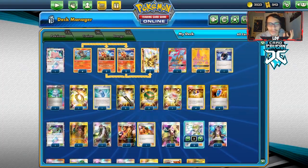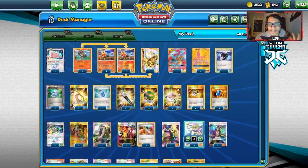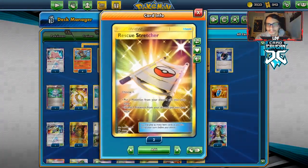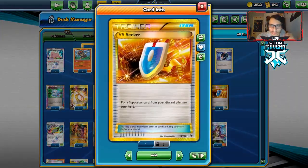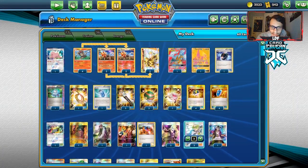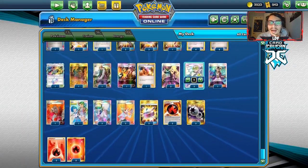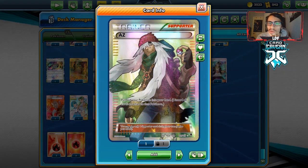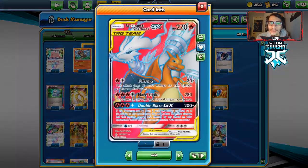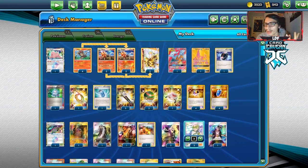We have ways to get rid of them. I've got two Field Blowers for Garbodor, one Evo Soda to evolve into Pyroar, three Nest Balls to get your Litloes down, one Rescue Stretcher, four Ultra Balls, four VS Seekers — pretty standard stuff. I'm playing a Heat Factory alongside a Shrine of Punishment. I'm also playing one AZ, so you can scoop up your Pokemon like Reshizard or Lele if they're in play and your opponent could knock them out. You can AZ them off the board so there's no way to gust around Pyroar.